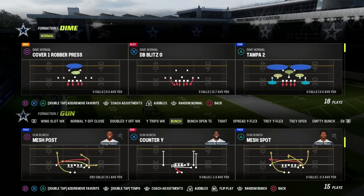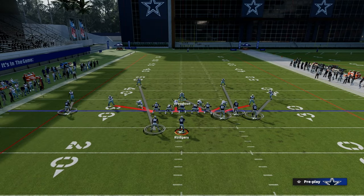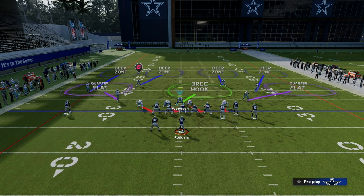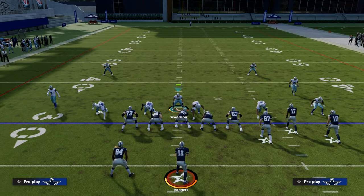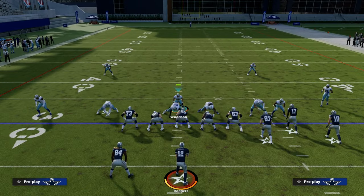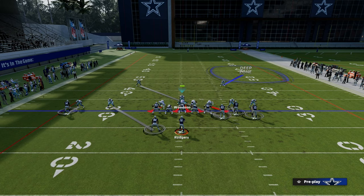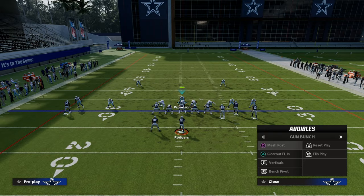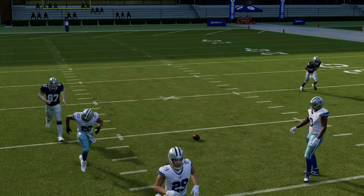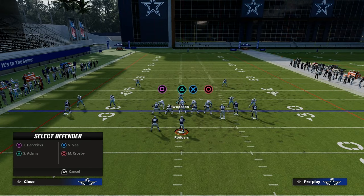Something as simple as baselining and pressing every single time, then backing guys off as needed — watch me audible to Cover Four and for the most part, if I press, nothing really looks that different. The play I want to highlight here is Cover Two Man, because it's a shaded-down man coverage look. I think this is a really good defense. You can cross-man the tight end, and what will happen a lot of times is he won't get dumped on as bad over the middle — he can kind of lurk the tight end routes.